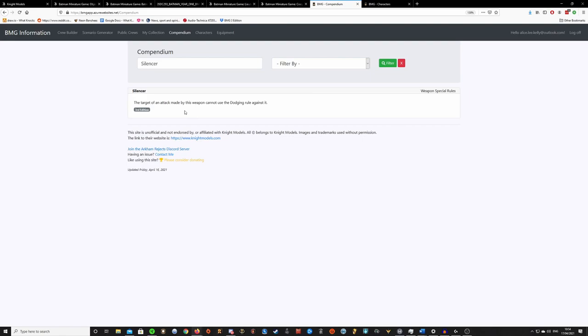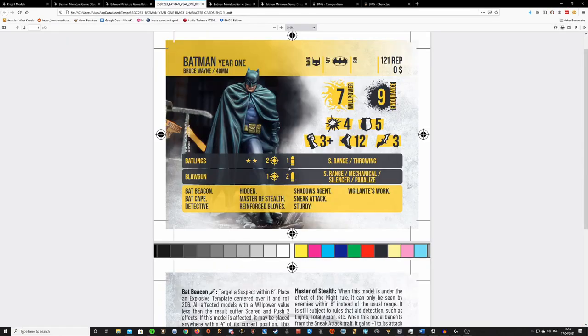If you've watched my older reviews of the Joker crew — I covered the Jared Leto clown box — there's a model called Panda Man whose main appeal is having the red dot and silencer. The silencer prevents the dodging roll, which is absolutely superb against lists that rely on dodging. Acrobatic lists like Teen Titans have a lot of acrobats, as do the Birds of Prey surprisingly. Even though it has a rate of fire of 1, you can still push through extra dice against models that would otherwise be able to resist.